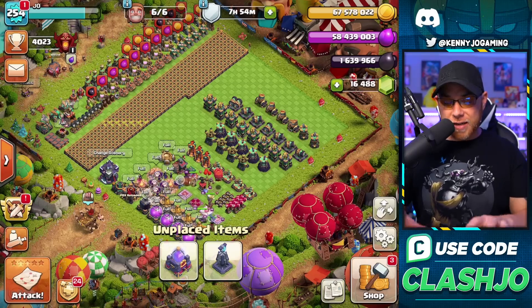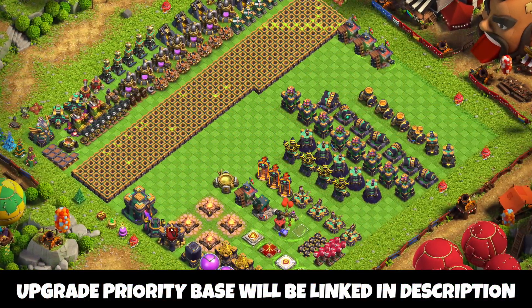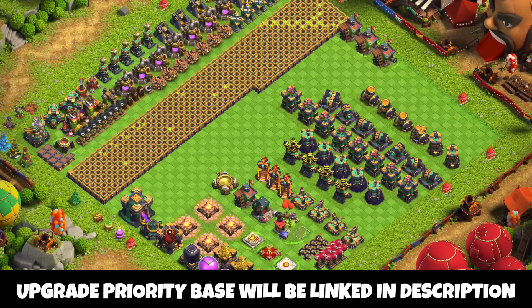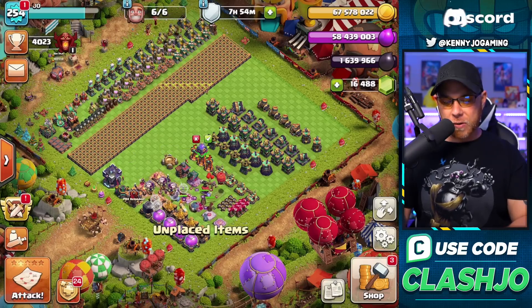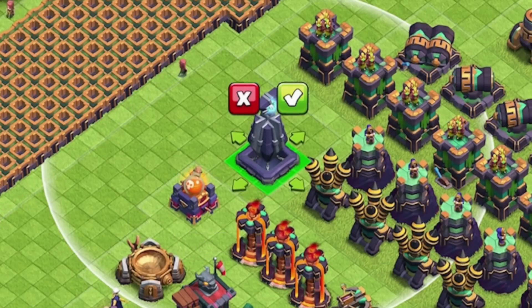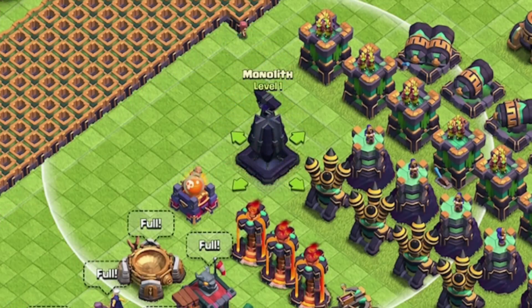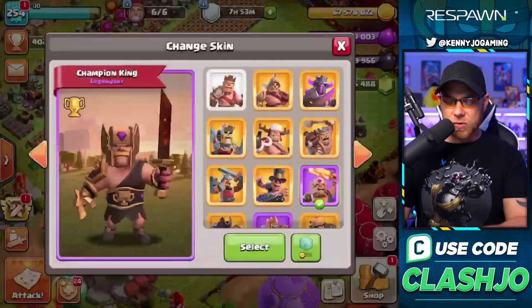We did build this progress base last night for my clan mates — I shot it out on Twitter and the community tab on YouTube for you guys. Let's go ahead and place our new spell tower that we got in that pack. Let's also place the monolith — that will be level one, so we'll need to upgrade it again. We also got new skins.